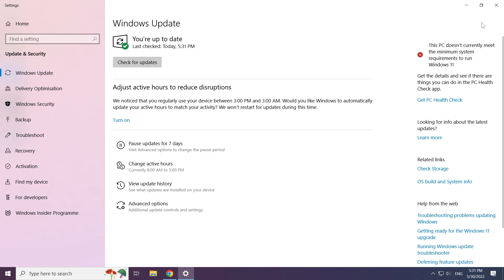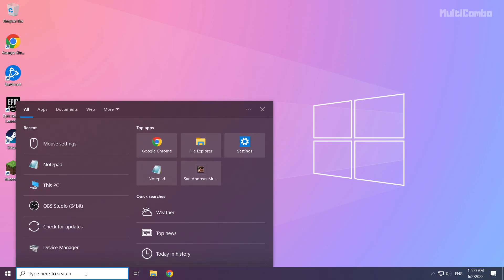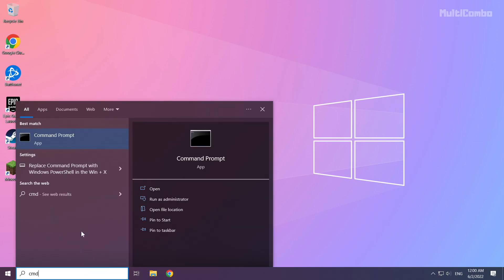After the updates are completed, click Close. Then click the Search bar and type CMD. Right-click Command Prompt and click Run as Administrator.